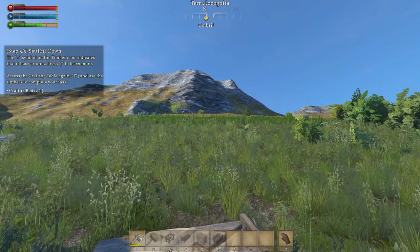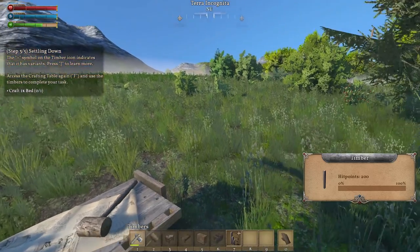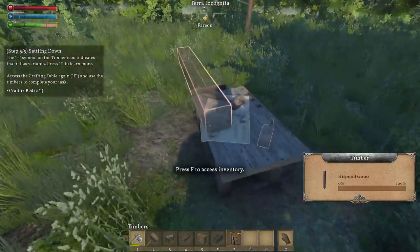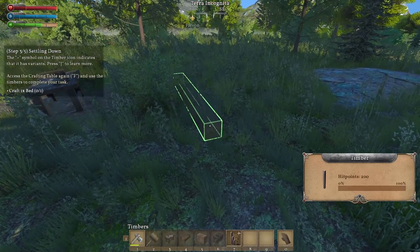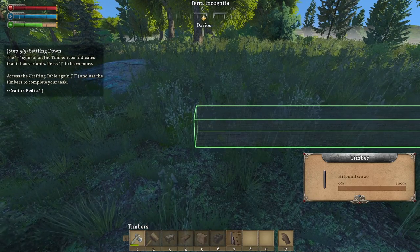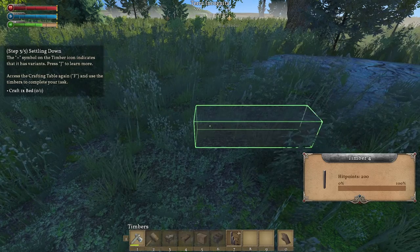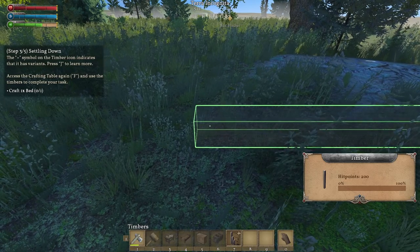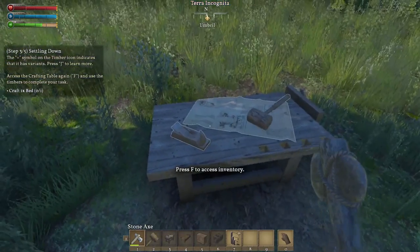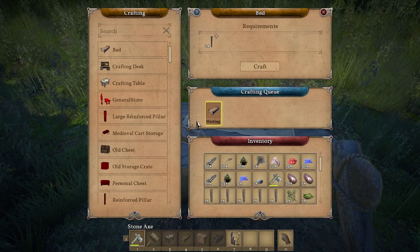Let me show you the timber variance. If you bring a timber to slot 7, see how the icon shows different sizes? Looking at the timber, you can see the name changes — timber 9 — it's changing the size from 1 to 10. Full size. Pretty cool. Let's go back to 1, press F, and make a bed. We needed two timbers to make the bed.